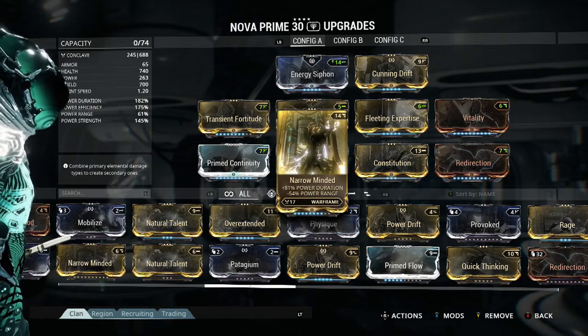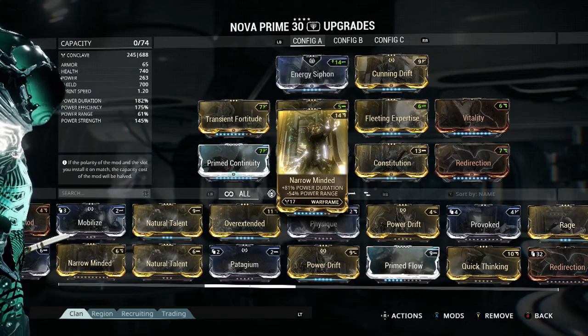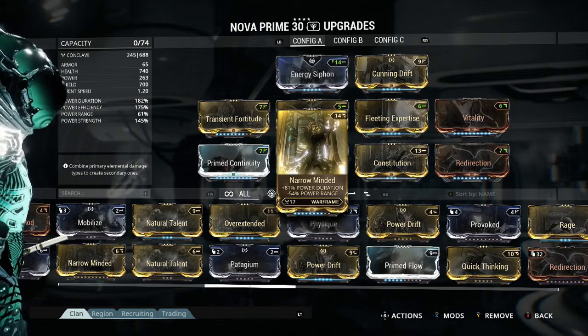Now obviously with 81% Power Duration plus, you do get minus 54% Power Range. I can't stress enough that this mod is definitely personal preference based on your play style. Duration may not be something you're willing to take to a high amount like I do. Mine is probably the biggest percentage on my Warframe, and it gives my teammates enough time to shoot the enemies it's on. If you lower the rank on it, you get more range, which gives more blast radius on your ultimate when enemies die, leading to more chain reactions. So again, personal preference.